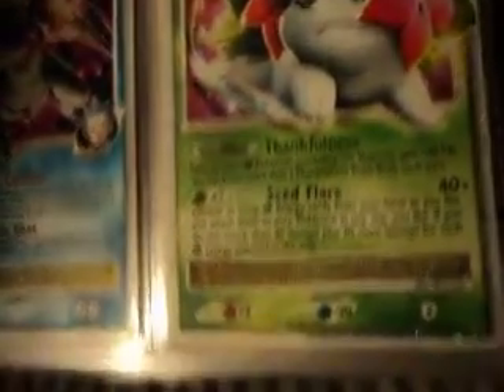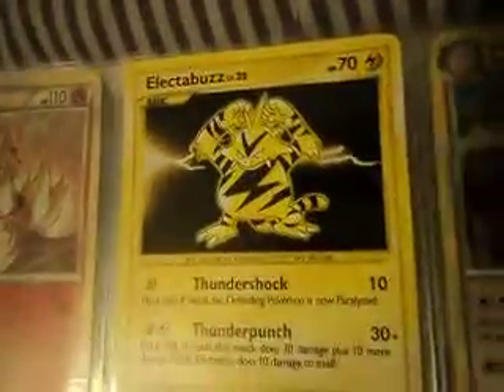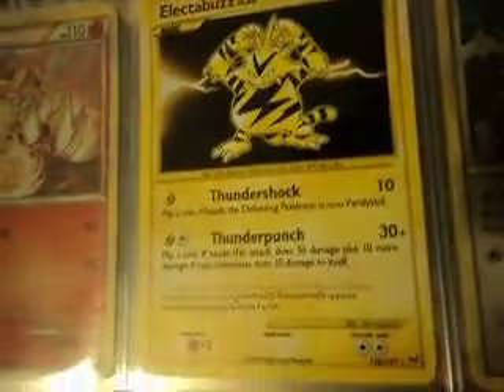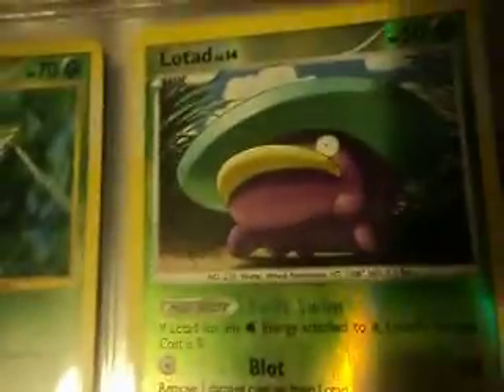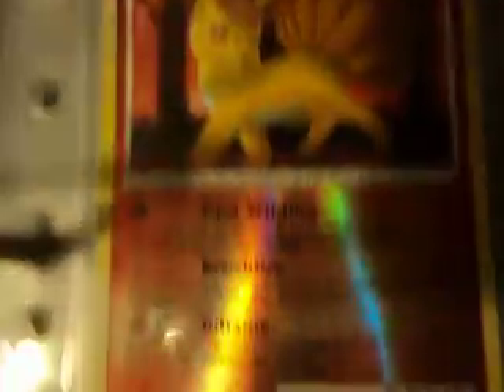Nice looking Giratina there. This video is basically just to try and test out my camera. Nice looking Shaymin. My Palkia here. Still got gaps here for my other Level Xs. Got my Electabuzz reprint, nice. And my Scyther reprint. And then I've got my Lotad shiny and my Vulpix shiny.